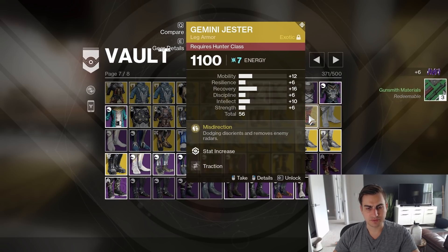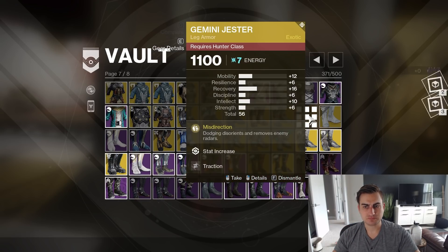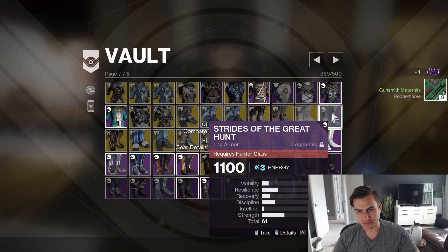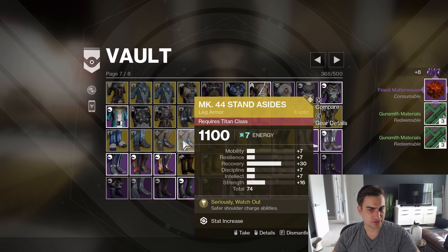Gemini Jester — I have a better one, that's on my Hunter. That's my only Frosties. Boots of the Ace Defiant — I don't even remember what this is from, probably a Raid. Strides of the Great Hunt. And my only Phoenix Cradle.